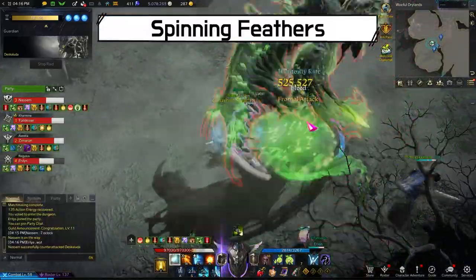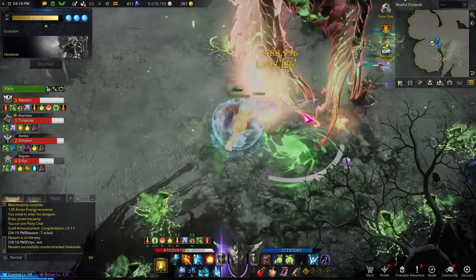Deskaluta will spin while soaring and drop these feathers. After a few seconds, these feathers will explode.